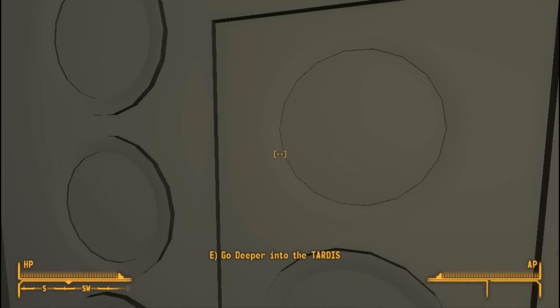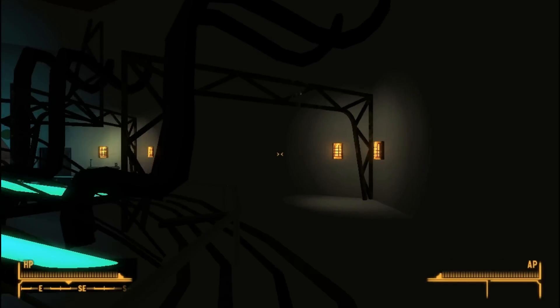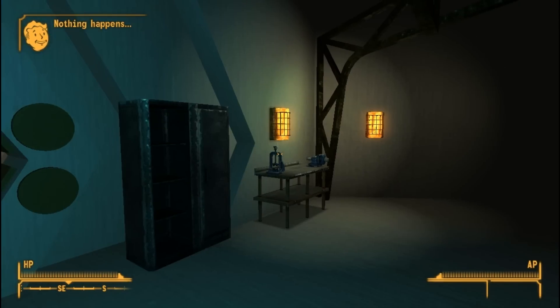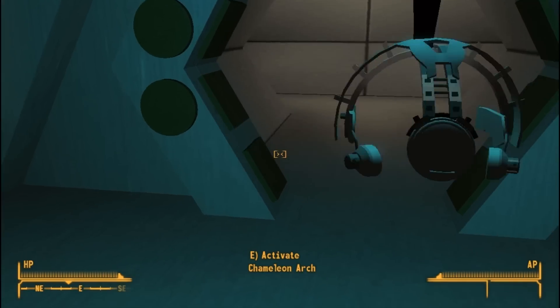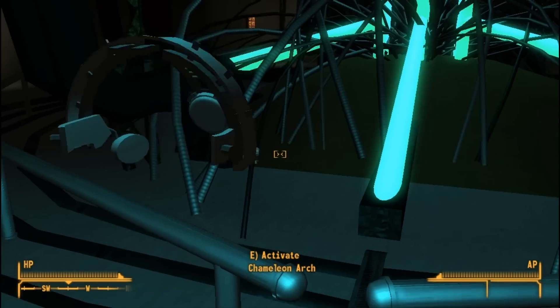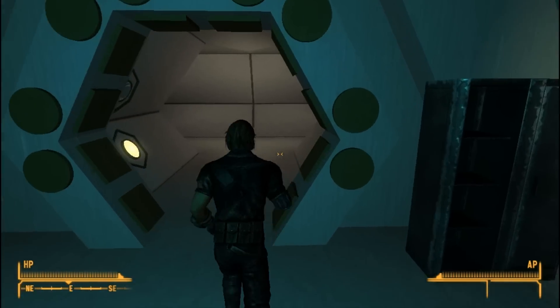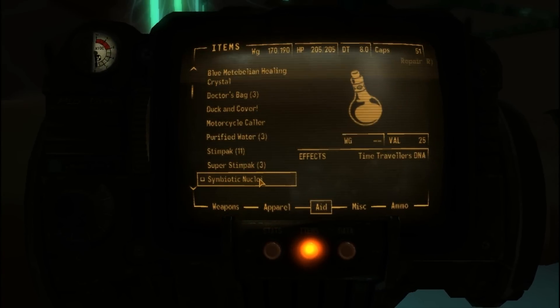Dammit, oh come on — there's four floors to choose from, pick the right one. Thank you, okay we're here, we're good. So let's embrace the Timelordness. I do have the fob watch, it's basically the exact same as that. I've got some multi-nuclear though, so I'm going to digest that bad boy. It's multi-nuclear time traveler's DNA. Let's do this.